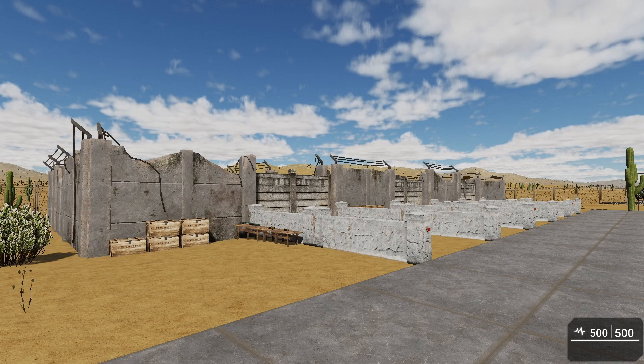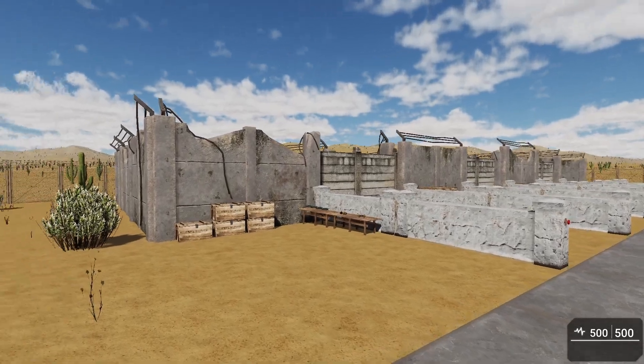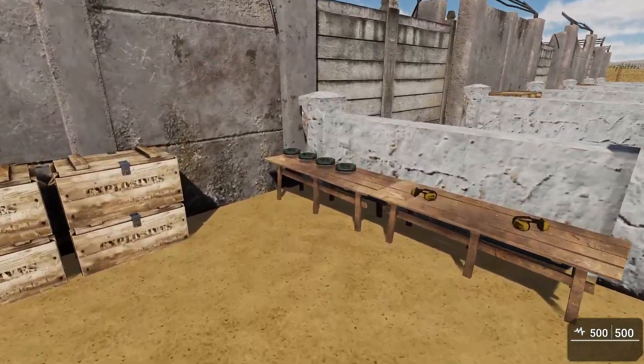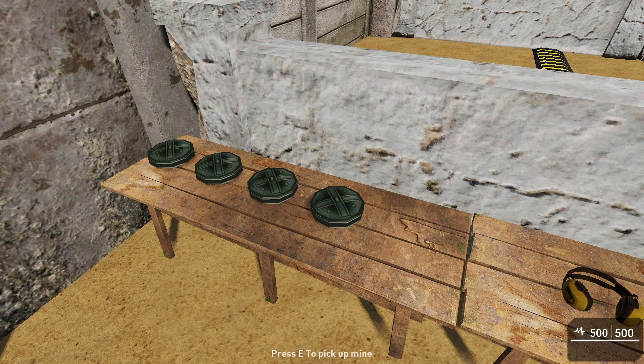In today's video we're going to cover explosives. There are a couple different kinds of explosives included in GameGuru MAX, so we'll cover all of those here. We have the landmine — as you walk up close to it, it gives you a prompt.